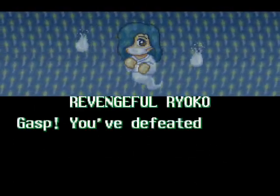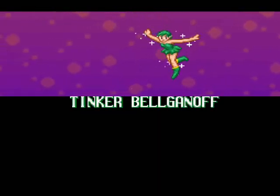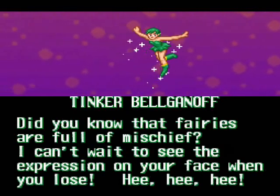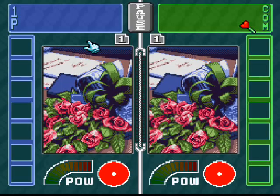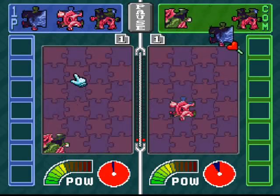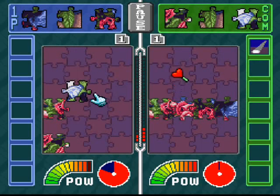Back with more puzzle-solving action — this is the end of Ryoko here. 'You defeated my ghostly powers, someday I'll avenge my defeat!' Just look at her face — it just looks like she's going, oh, I'm so stunned. Disney lawsuit against Atlas! Tinker Belganoff is my next opponent. I know they are full of mischief, but mischief is not enough to defeat a puzzle master such as myself. We've got some roses and a letter — perhaps this is a Valentine's Day puzzle.